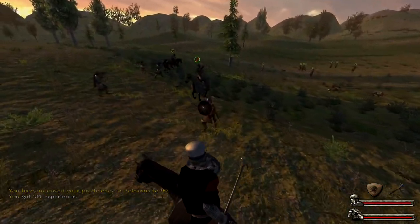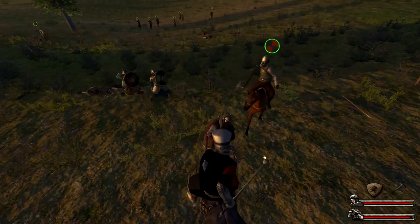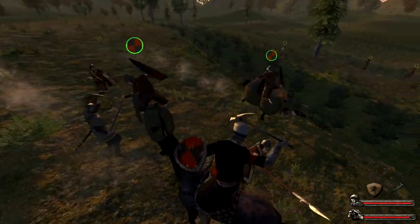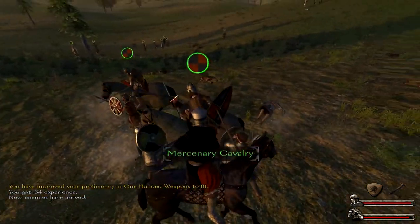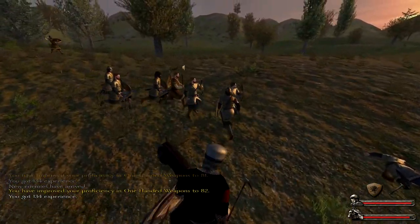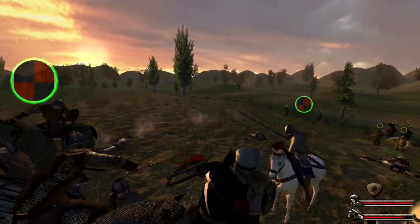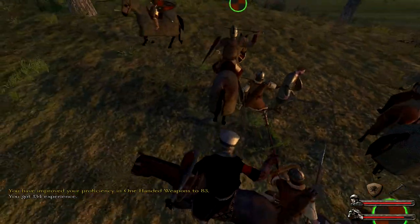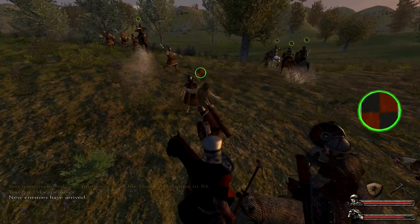The advantage of being on a horse with a shield and a one-handed weapon might not be obvious, but if an enemy is quite near to me, I am able to parry his attacks. I don't take any damage and can simply hack on his head until he dies. The disadvantage is that I have to be quite near to the enemy, which means I'm in his attack range and he can hurt me if I don't deflect his attacks fast enough.